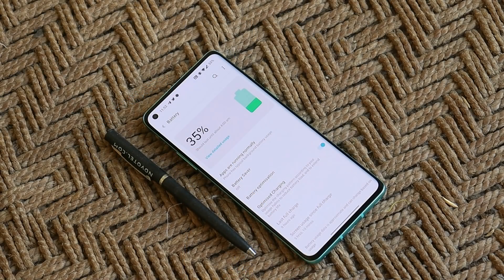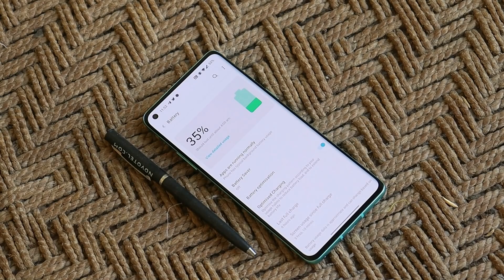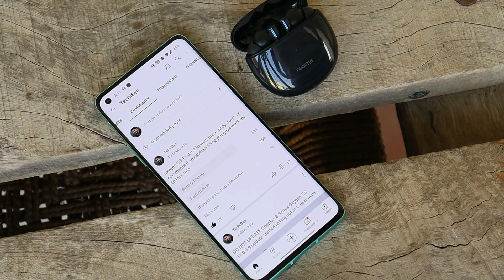Now let's talk about battery backup. On this build battery backup seems pretty good for normal usage without gaming — I was getting between five and a half to six and a half hours of screen-on time. However, overnight battery drain felt higher compared to the previous update. I've been noticing between 8 to 10% drain in idle conditions, whereas on the previous update overnight drain never went above 6%. Overall I have no major complaints about battery.